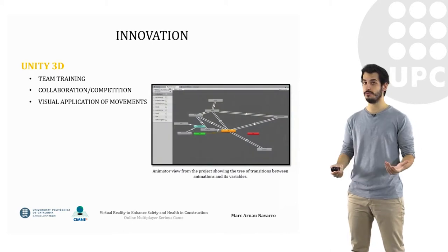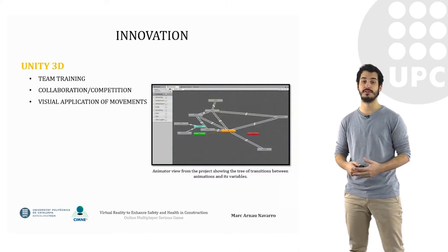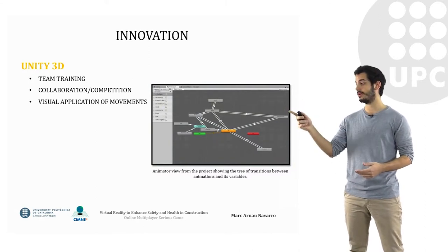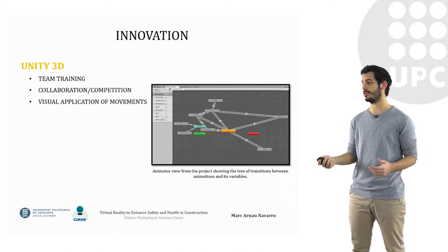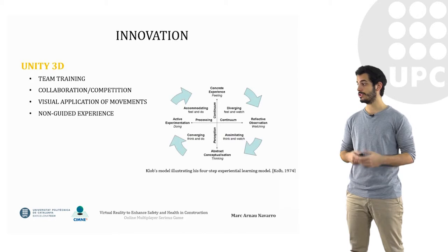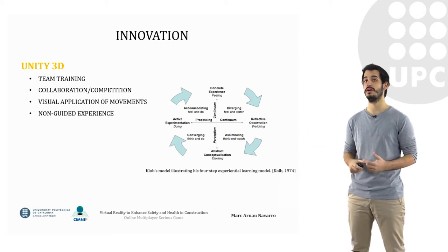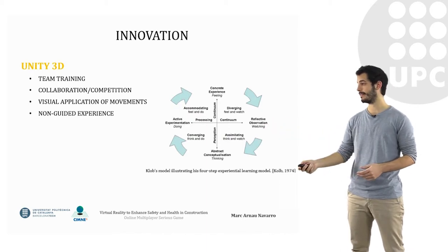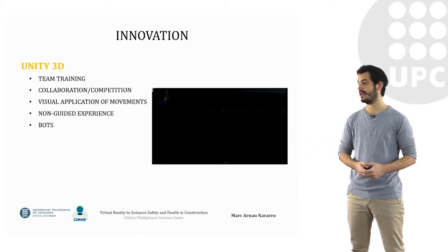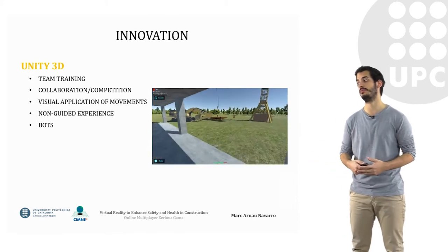The visual application of movements was done through a tree of animations. As you can see here, the arrows between the different squares represent the relations that make these animations activate or not. We also achieved the non-guided experience using the CULPS model, which is defined in this small scheme. Then we had the bots implemented — the figure you see here transporting material was a bot.